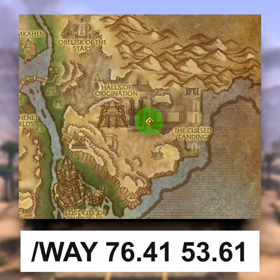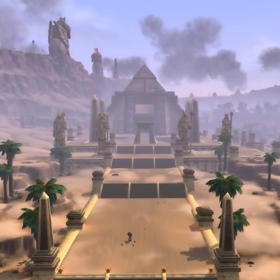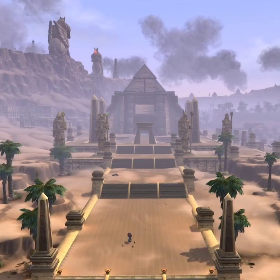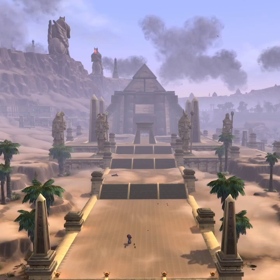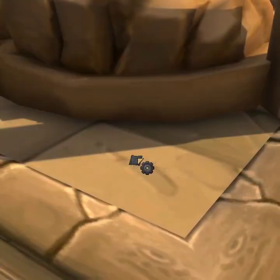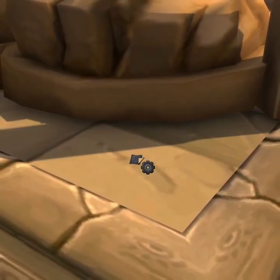After you've read the page, it's time to go back to Uldum. You want to go to this location, where you'll be able to see a big pyramid and four statues. You want to go to the second statue from the left side, and there you'll be able to find the page at the bottom, just in front of its foot.